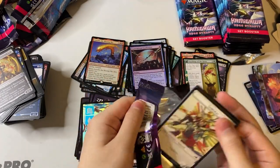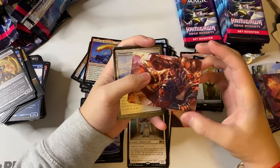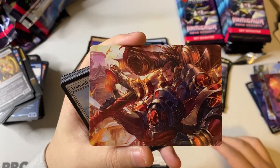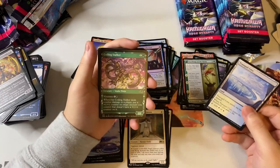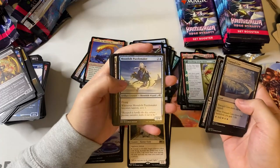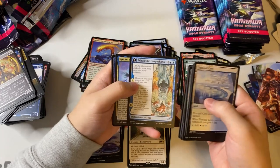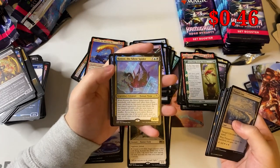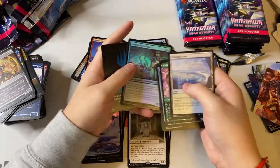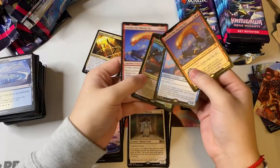That's pretty broken, oh my god. Artist series — look at that hair! Undercity, Moonfolk Puzzle Maker, Mech Hanger, Hotshot Mechanic, Born to Drive, Behold the Unspeakable, Katos the Sound Spider — which is actually a ninja — and a foil Arm-Guard Familiar. Not bad.